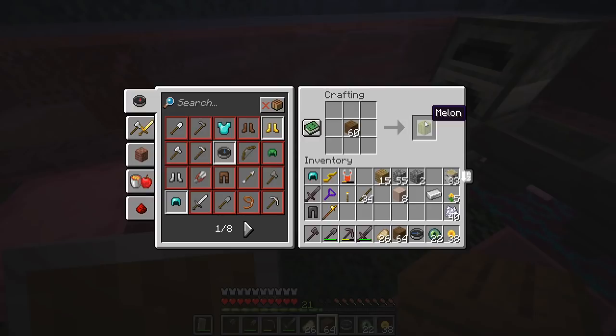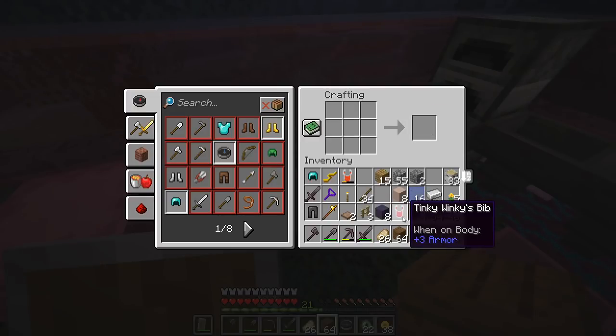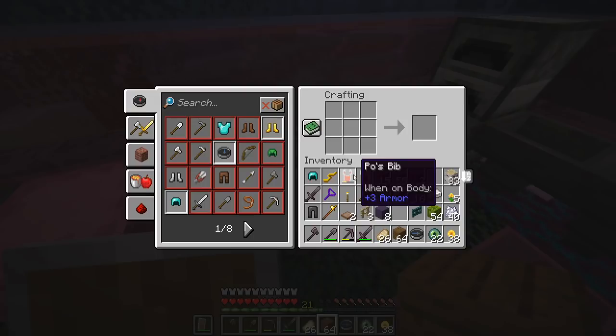Guys, are you thinking what I'm thinking? We got a lot of random recipes from that. We got Tinky Winky's Bib! Tinky Winky's Bib, Poe's Bib, Lala's Stick, and Tinky Winky's Stick. Dude, this is awesome.